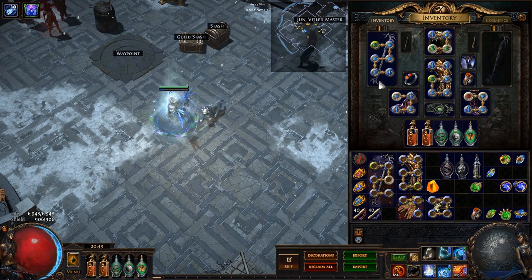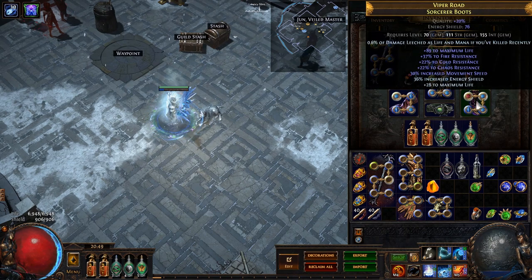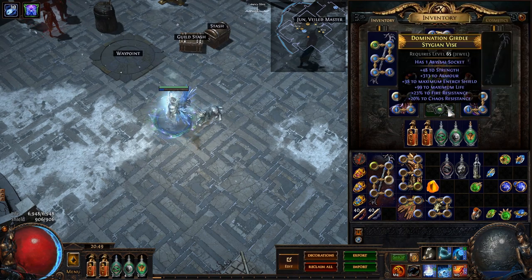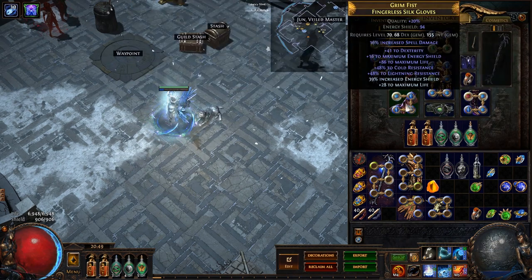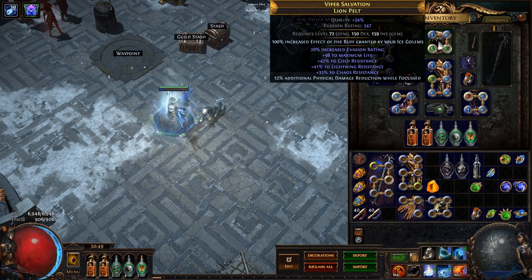As far as the gear goes, beyond the staff and chest, everything is pretty much just life and resists. I wanted as much life as possible on this character being life-based, and wanted to delve to at least 600. Boots have movement speed, life, and resists. Belt is a lot of life and resists. Gloves have life and resists, and some dexterity because my helmet is a lion pelt, which upped the dexterity requirement from 111 to 150.